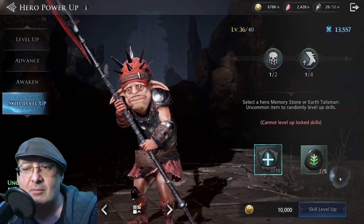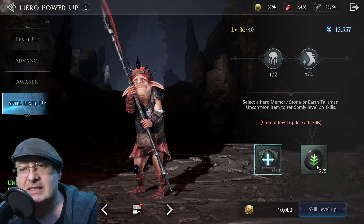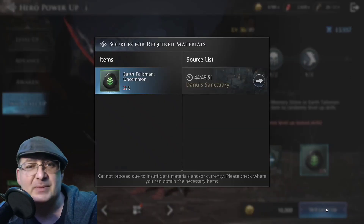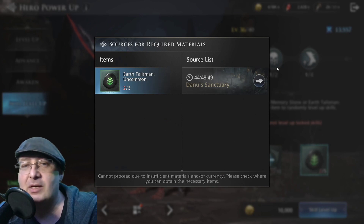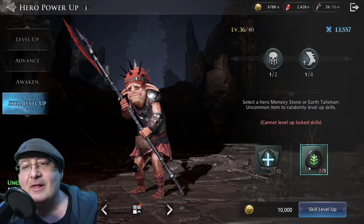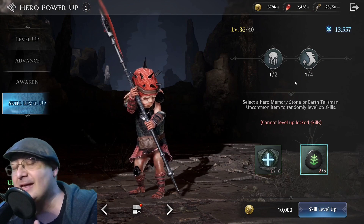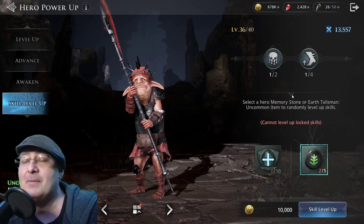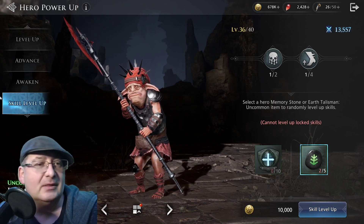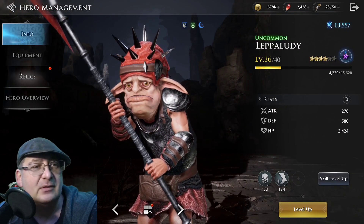Let's go into his moves. To increase his passives, you're going to need the Earth Talisman from the Talisman Dungeon — this one is specifically Danu's Sanctuary. You're going to need 5 to bring it up. And when you are raising these passives, just remember it is RNG — you cannot pick which one it's going to go to. It's just going to apply itself to one of these two passives.